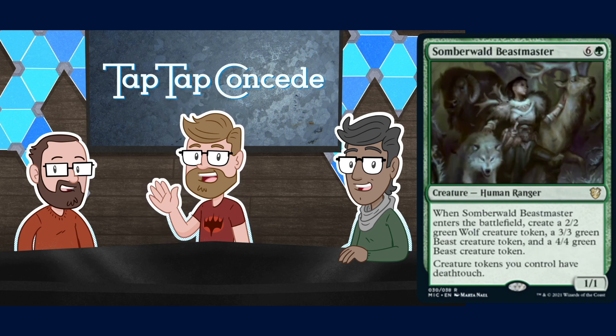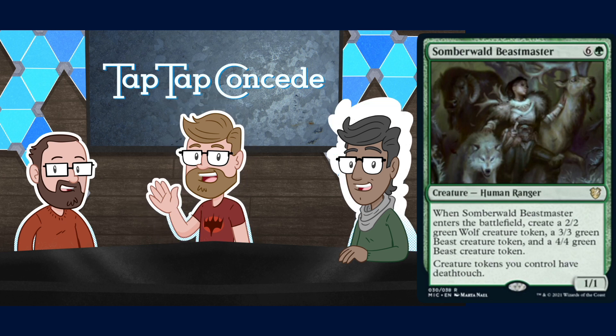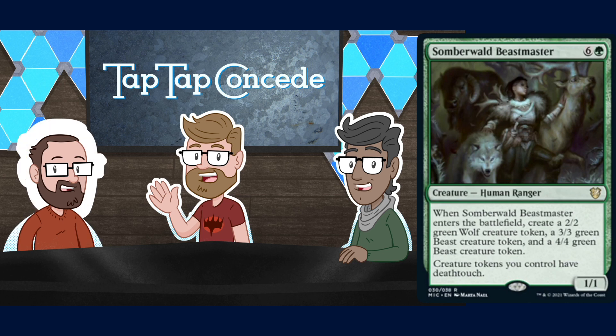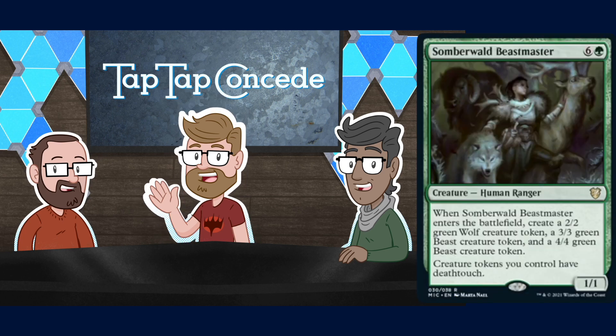The last green card in the main deck is Somberwald Beastmaster — six and a green for a 1/1 Human Ranger. When it enters the battlefield, you create a 2/2 Wolf, a 3/3 Beast, and a 4/4 Beast, and creatures you control have deathtouch. Coven in a can! It's similar to Trostani's Summoner from Dragon's Maze — seven mana for a 1/1 that makes a 2/2, 3/3, and 4/4 — except these have deathtouch. It's creature tokens you control that have deathtouch, not all your creatures.